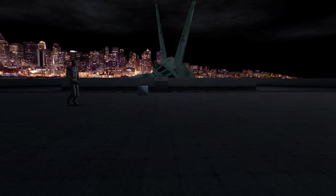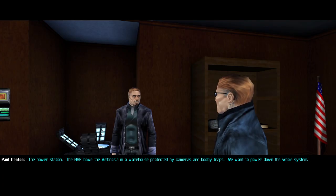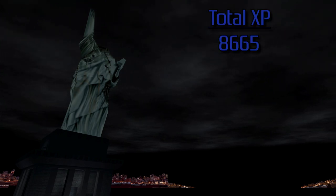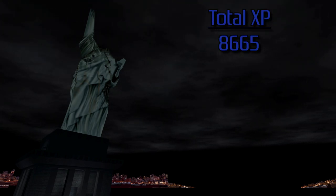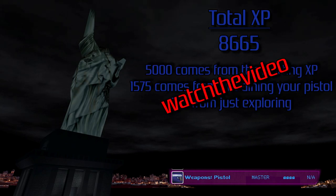The first level of Deus Ex, Liberty Island, is split up into two parts: the island itself and UNATCO. There's a possible 8,665 skill points to be earned, which is more than enough to get your pistol skill to master. Here's a breakdown of what you're going to need to do on screen.